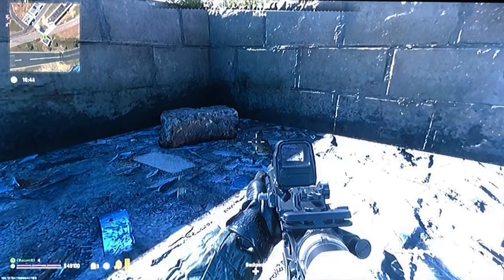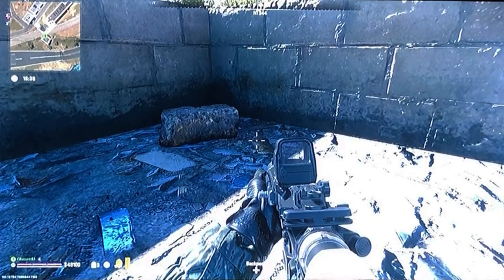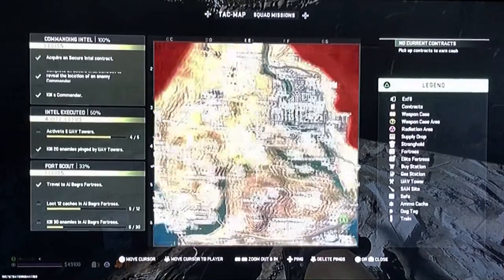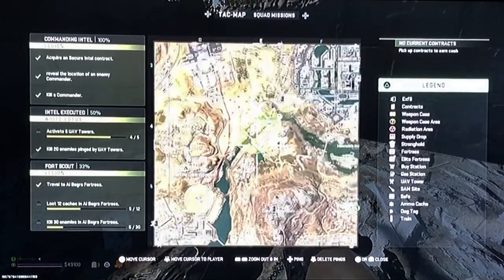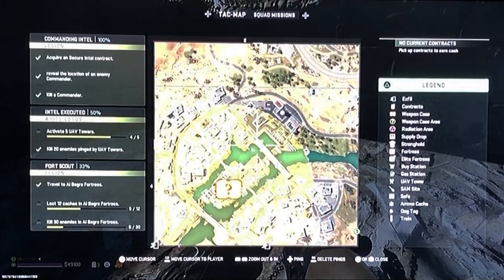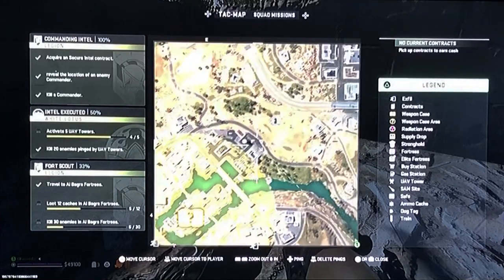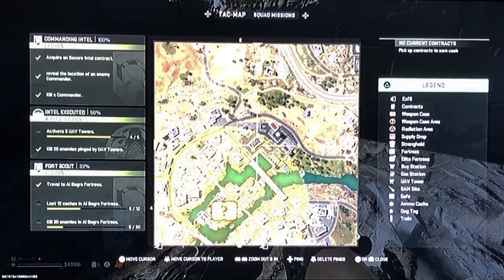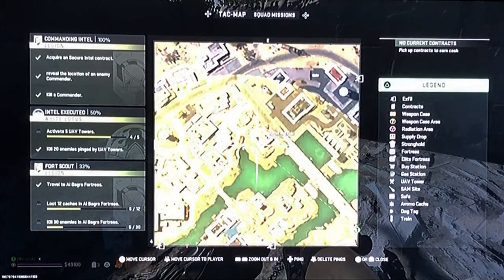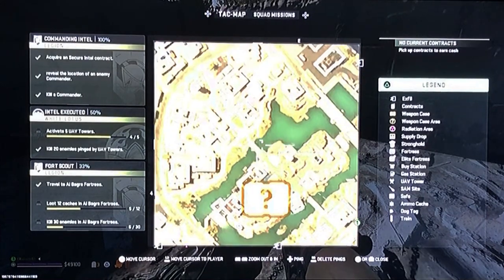The final and most difficult Juggernaut location is the hydroelectric place. Check your map and you'll see he's typically located inside a pretty heavily reinforced fortress. There's a bridge you can use to approach. He's normally inside where the case is, but if he spawns, come in from the northeast corner, work your way up, and there's a little building there with a ladder.